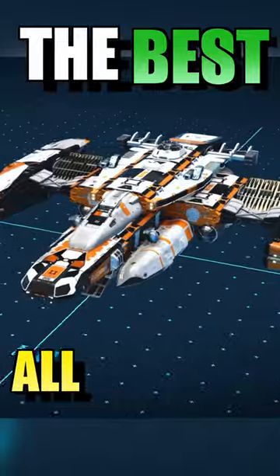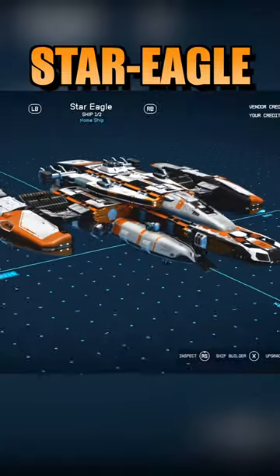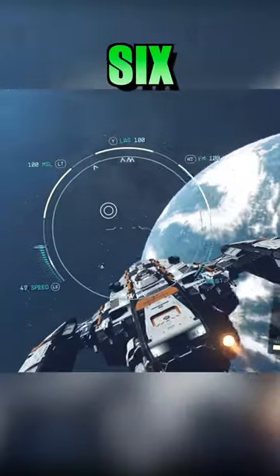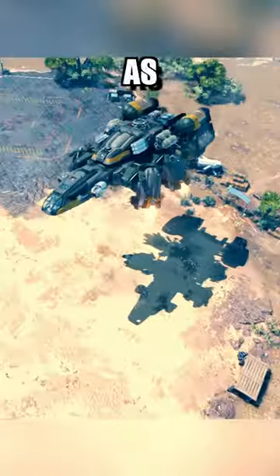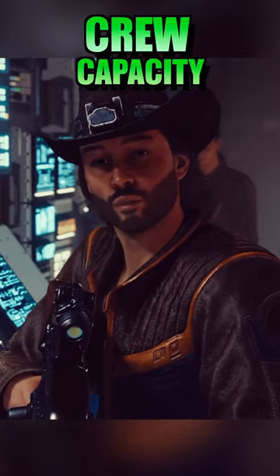This is undoubtedly the best all-around ship in all of Starfield, and I'm going to show you how to get it. The Star Eagle is a free ship that has six times the cargo space as your starter ship, along with triple the fuel, hull, and crew capacity.